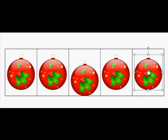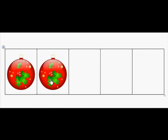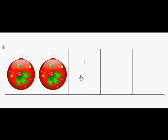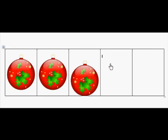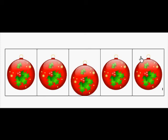Excellent counting up. What if we take off four ornaments? How many ornaments do we have left on the five frame? One. So how many ornaments would we have to put on to fill the five frame? That's right — four. One, two, three, four — and we'd have that filled.